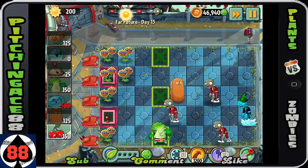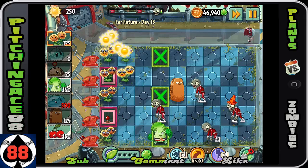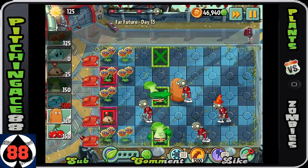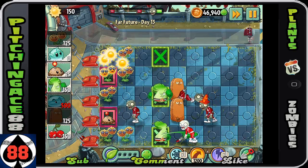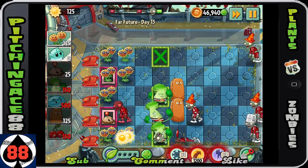One great thing about the power tiles — the green ones — is that you can put a bonk choy on them. So when you get a lot of zombies coming at you, you can put a plant food on one and basically get rid of the whole row that's attacking your tall nuts.